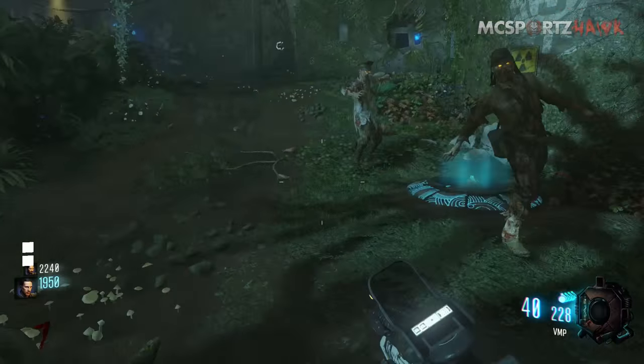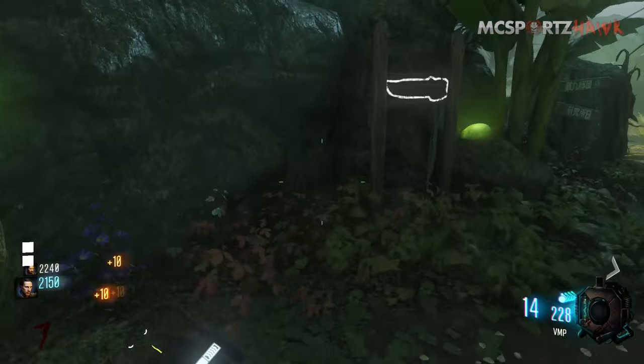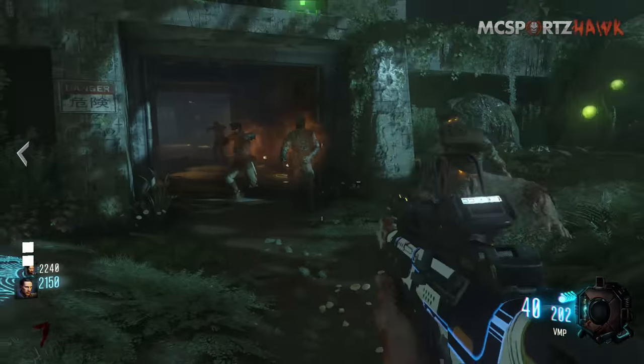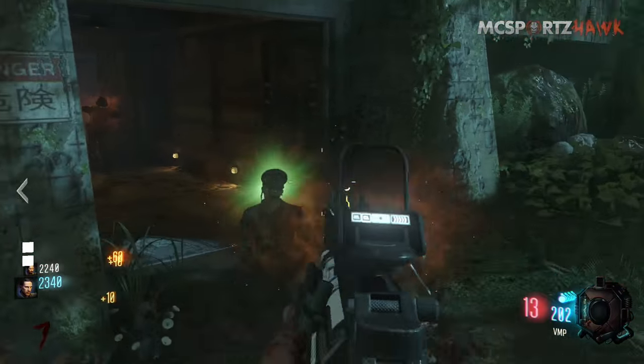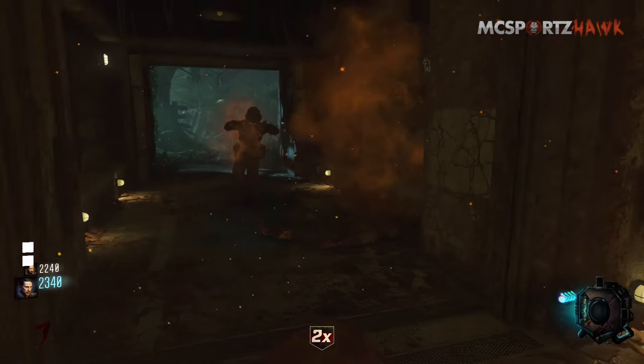Once both generators are turned green, come over and open the bunker door, which will give you 250 points. I suggest shooting the spore-filled zombies in there quickly, because if you shoot them fast enough, a thrasher will not spawn. If you don't shoot them quickly enough, a thrasher will spawn, which is a pain in the butt as you might know.